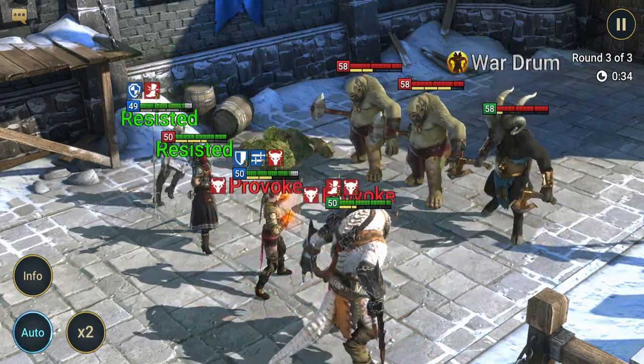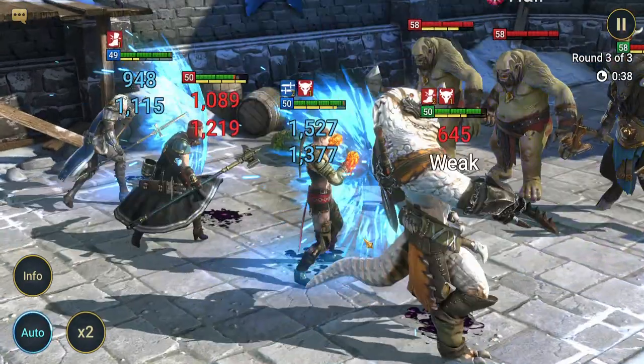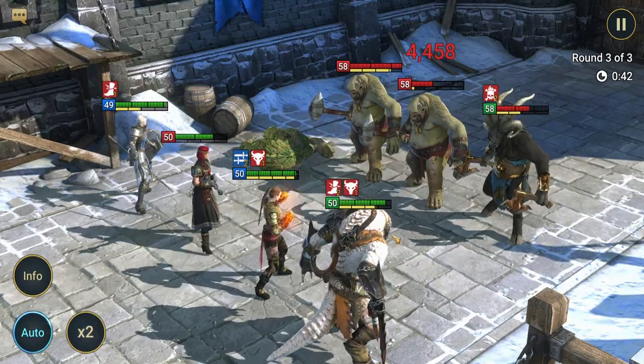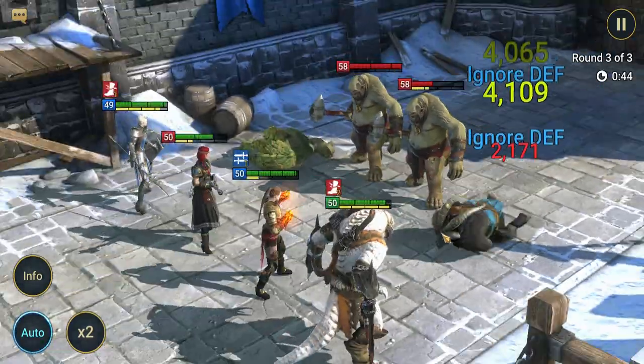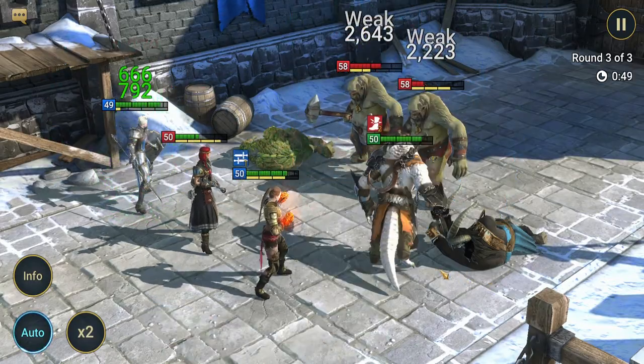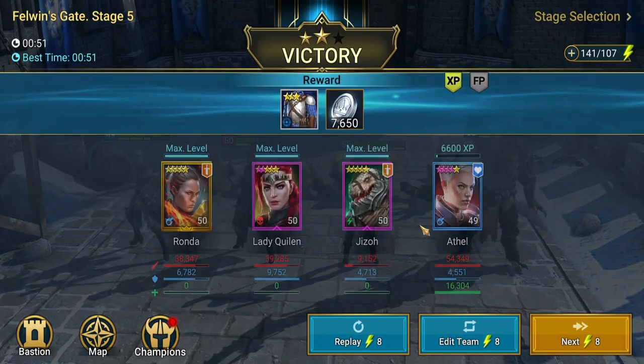Gizzo put counter on her, but that's not the reason why we use her. But Gizzo helps her get extra counter. So her and Gizzo are like this mini pair that you kind of get. So even if you weren't running counter gear, Gizzo can help her.